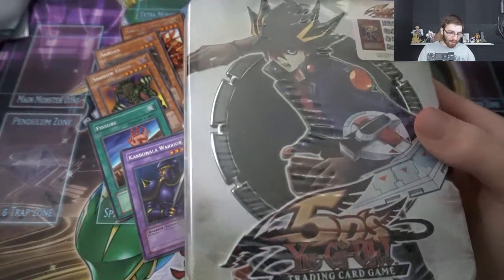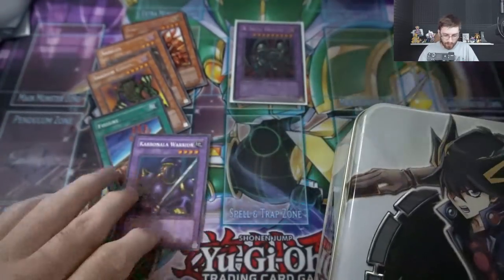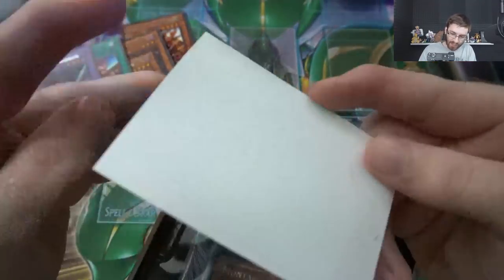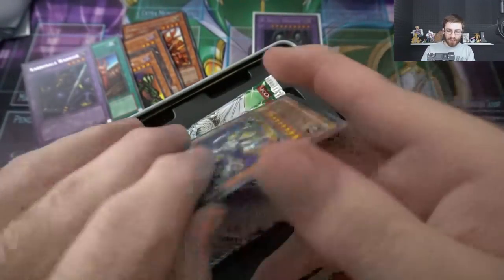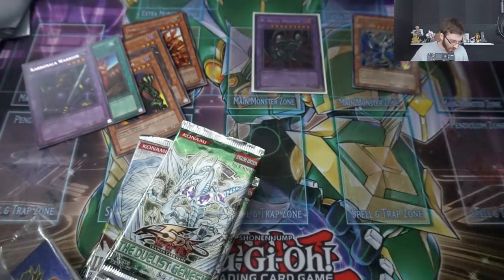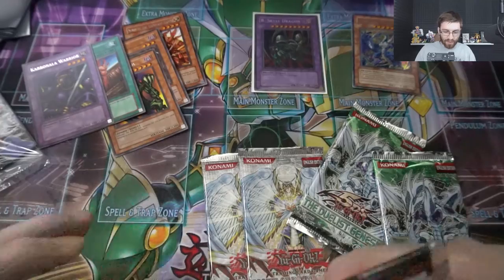Now we'll get into our next tin — the Montage Dragon tin. I'm hoping for that ghost rare Stardust out of the first edition Duelist Genesis packs. I'll move these up a little so I don't damage them. I'm just happy that we finally hit a good promo in there without a damaged back. They put the promos in the front — the Montage Dragon. We've already seen a bunch of those. Right off the front: Stardust Dragon, first edition Duelist Genesis packs, one Phantom of Darkness pack, and then our promos.